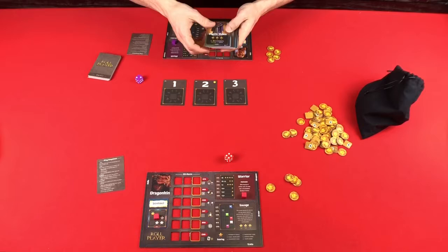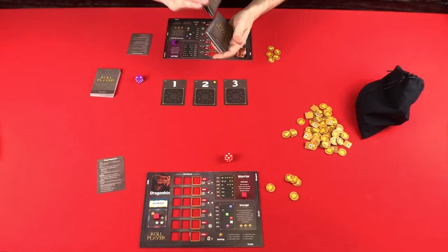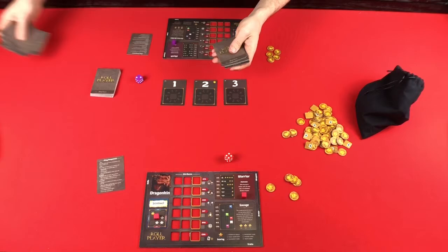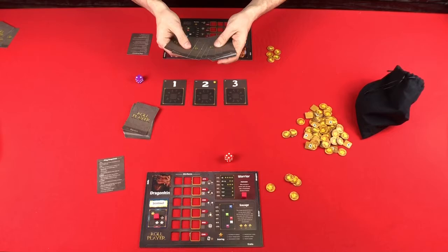Then we're going to create the market. In a two-player game, we're going to remove seven cards from each pile, then put the ones with one dot on top. You'll take three out in a three-player game, and in a four-player game you keep all the cards in. So I'll remove seven because this is a two-player game, put those on the bottom, shuffle the remaining cards, take out seven, and put them on top.